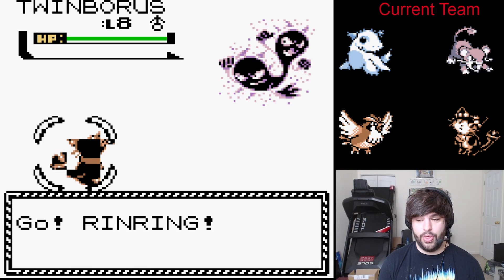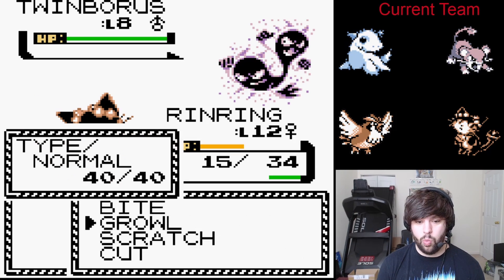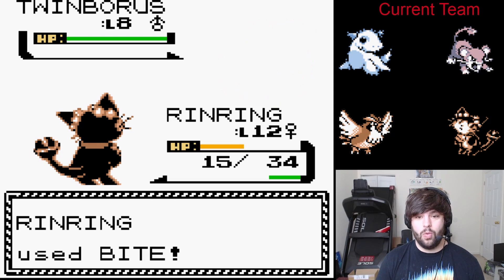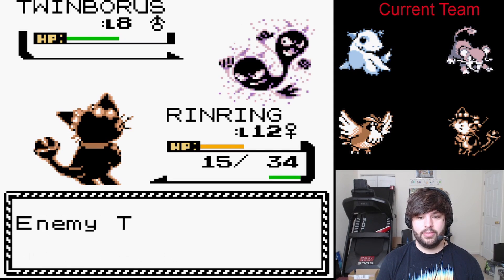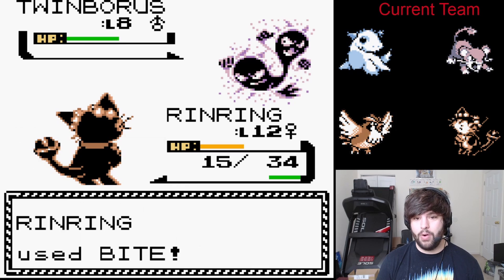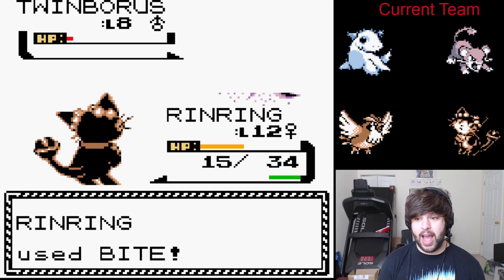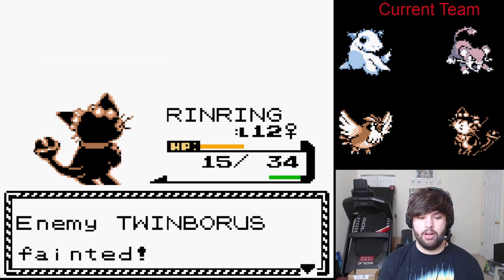Twin Boros — this is a wickedly cool looking Pokémon. Why did this not make the cut? What Pokémon is this? We get the double flinch. This is fat experience — we're going to be level 13 now, up with Cruz.